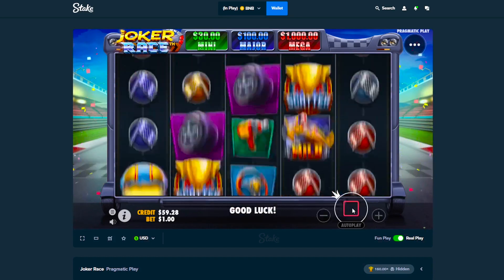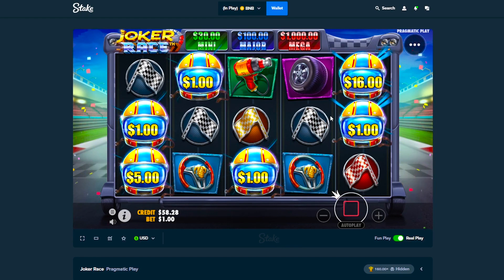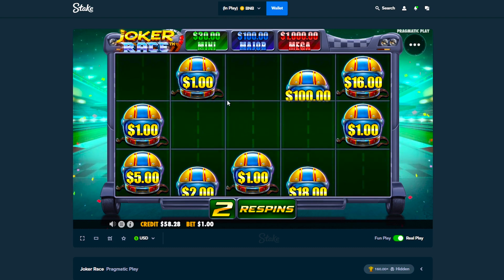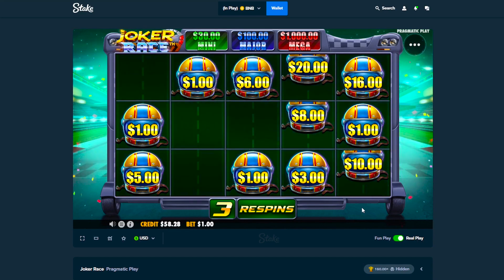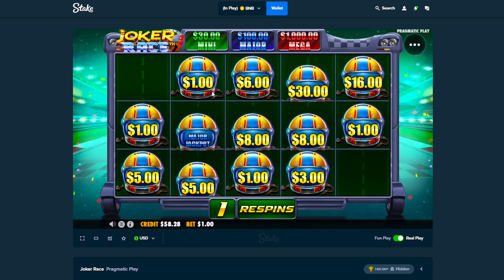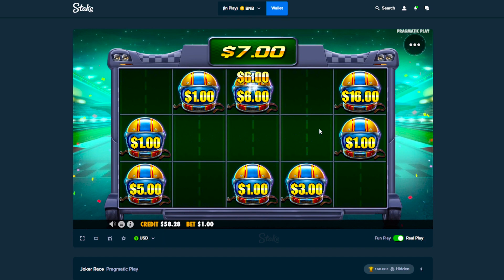Can we get a win please? Another helmet, there we go, another one, another one. Yes! What is that? I'm not sure what that is but we hit it — okay, three re-spins. We already have $17.25 on the board, come on give us more helmets, don't die, don't die. Another six bucks every spin, there we go, three bucks — we'll take it. Give us a multi, I don't know if it's possible, but give us a multi. Last spin — okay so we got 34 I think.